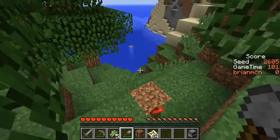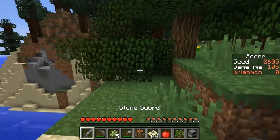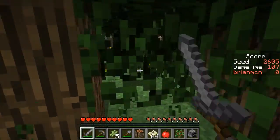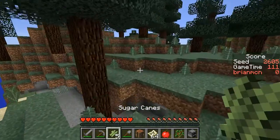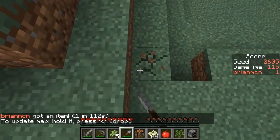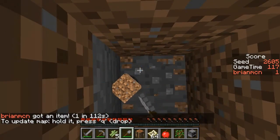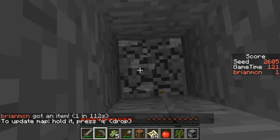There happens to be an apple over here, which is better to have a little bit of food than no food at all. And then we're going to try to run over to this spawner, and I can even probably get some light from above. Let's try to jump in from right here. It's a skeleton dungeon, and I need a bone — so that's a good thing.